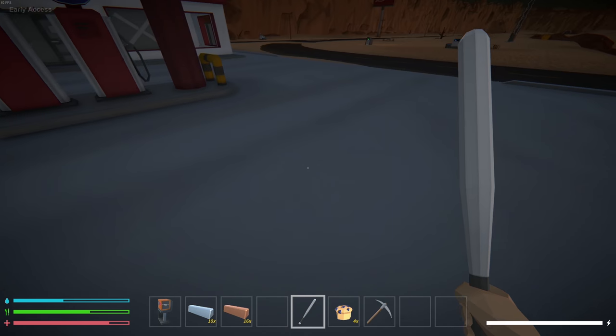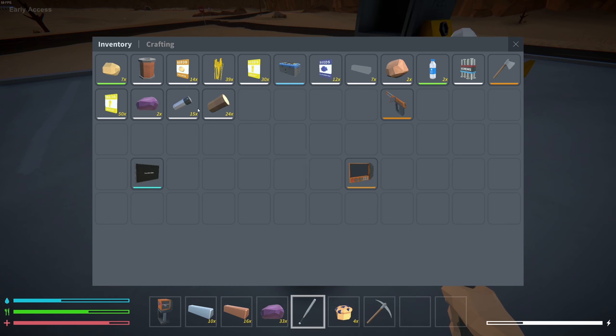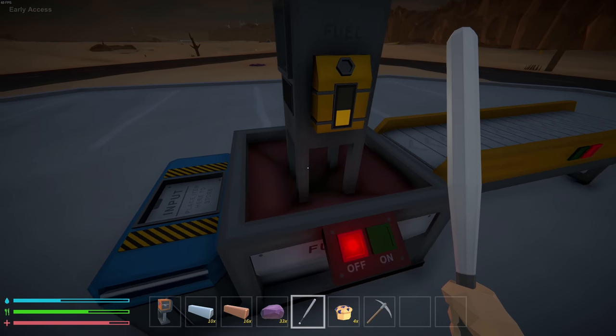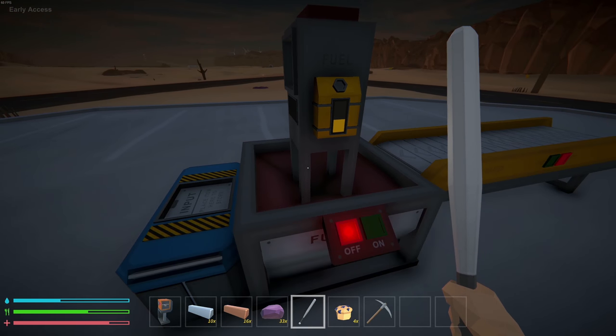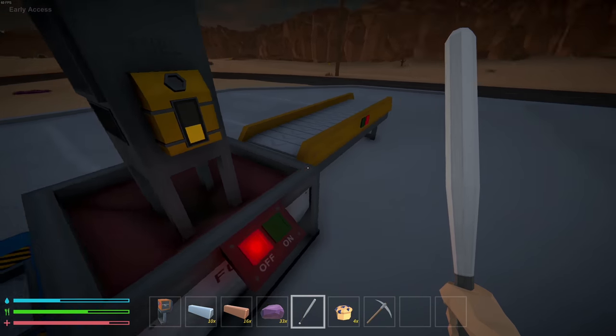If you're trying to smelt things in the beginning, you actually have to collect wood from these little tree deals — you can chop them down. What you do is throw one piece of wood in the smelter, then throw your two ores in, and that will allow them to smelt. It took me a while to figure that out, but we do have fuel in here.